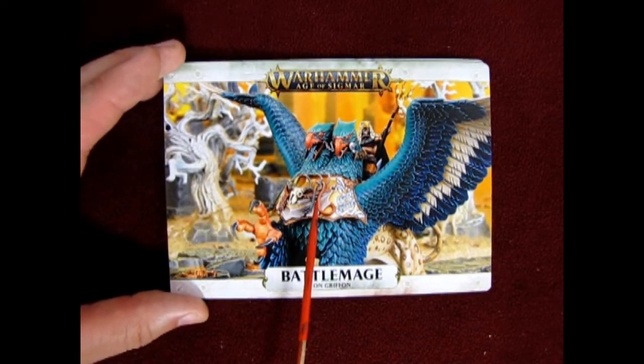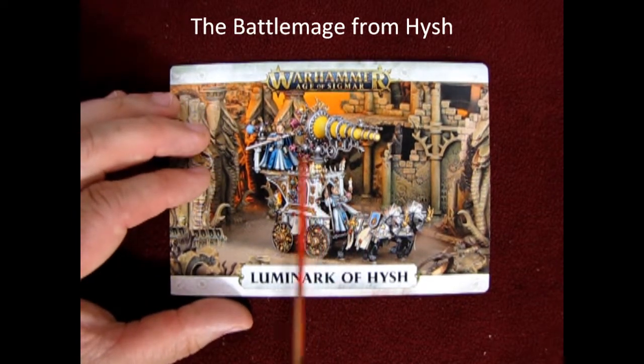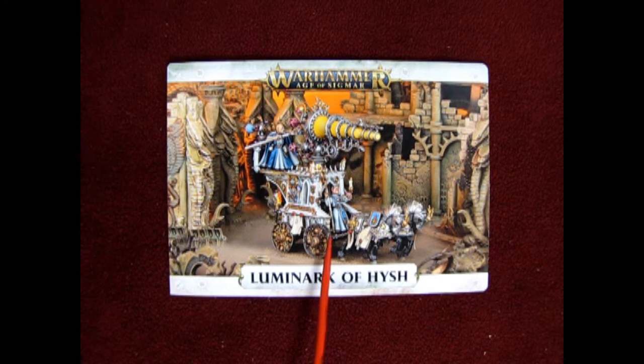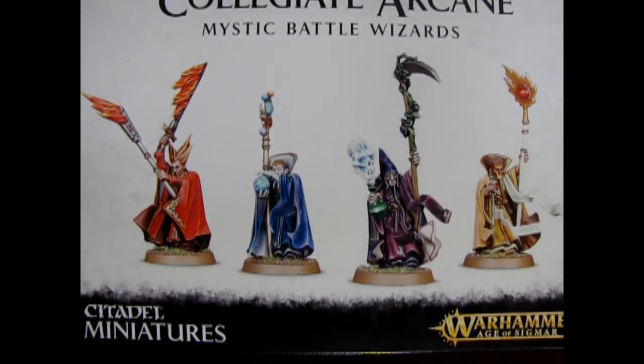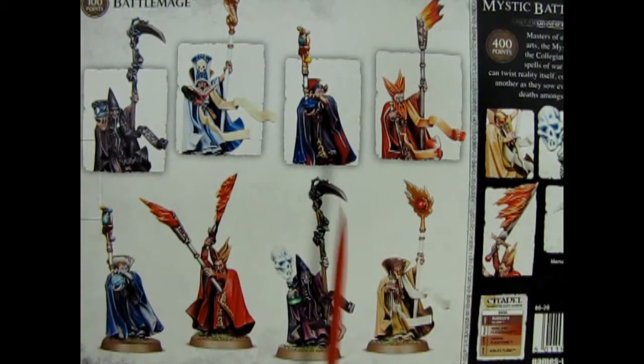There is no battle mage for Ghyran, but there is one for Hysh on the Luminarch of Hysh. There is no mage for Shyish or Ulgu. So those are the four that we can actually build from our box that are not on some other model I'm going to end up getting or already have. We need a battle mage from Chamon, Shyish, Ghyran, and Ulgu. Looking at the box, there are multiple different styles of battle mage we can make.